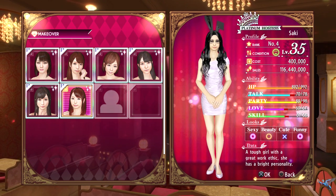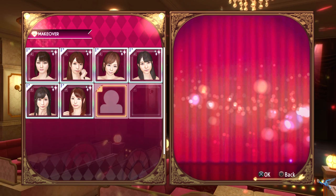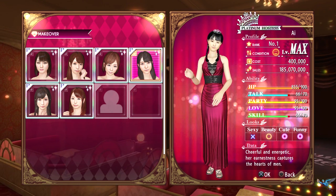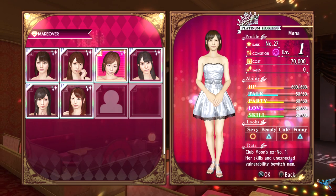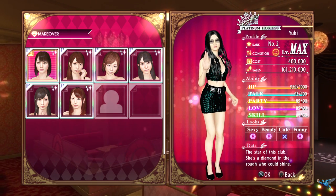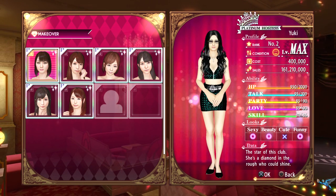Platinum girls are super important because they can be your biggest earners, and later in the game when you're doing the cabaret club, people will request specific ones. I get a lot of requests for Yuki and every now and then for Hibiki as well. The more levels they have and the more you use them in a specific area, the more likely someone will come in and request them specifically.